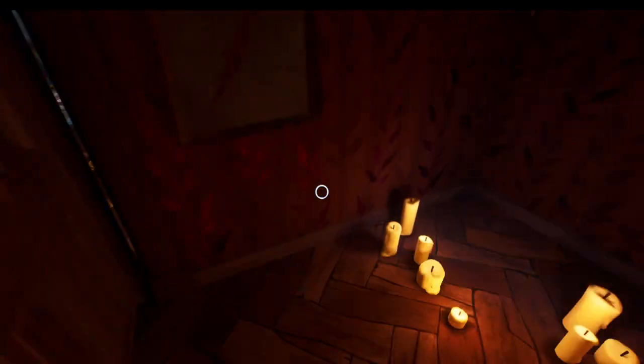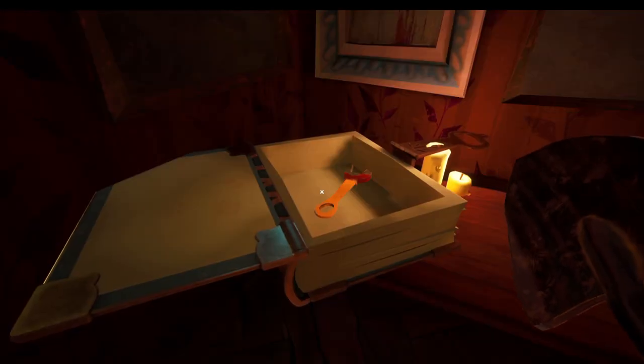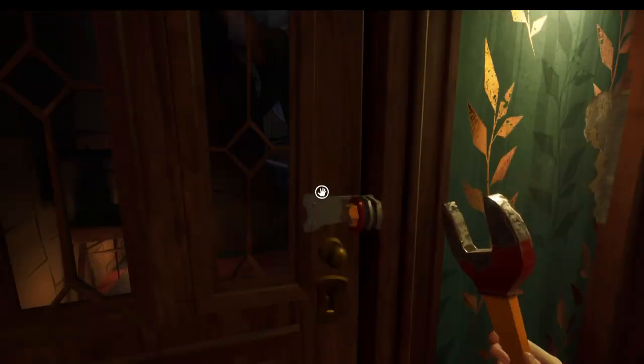The first thing we need to do is open this up. Once we're in here, we're going to open up this book and this is where we get the wrench for the first time. Once you've got the wrench, you want to go through to this room.